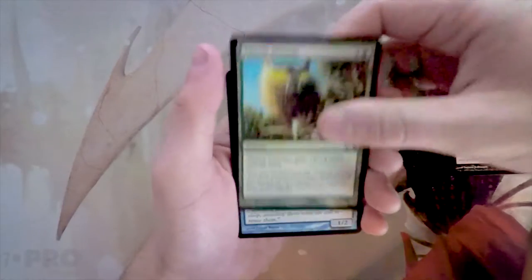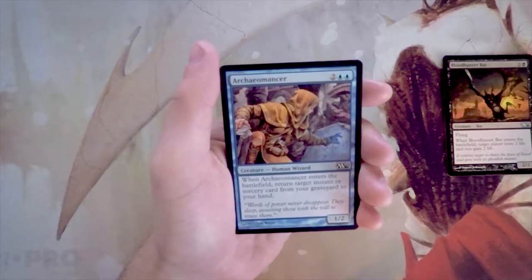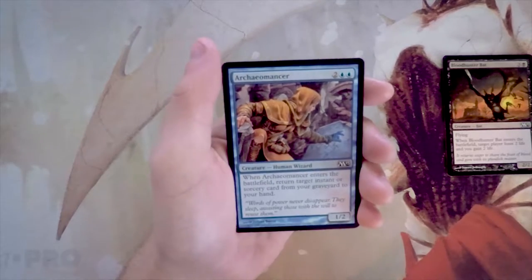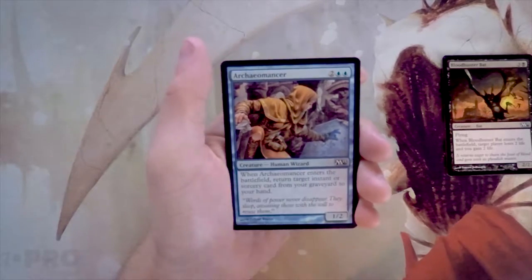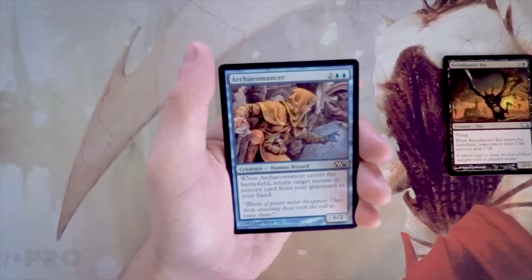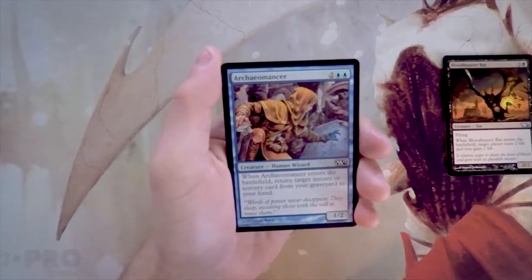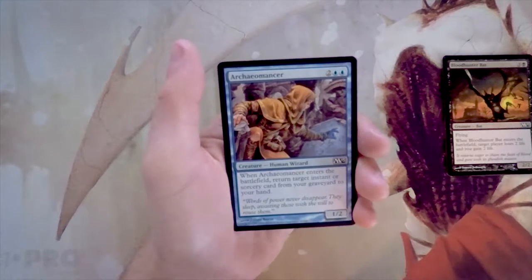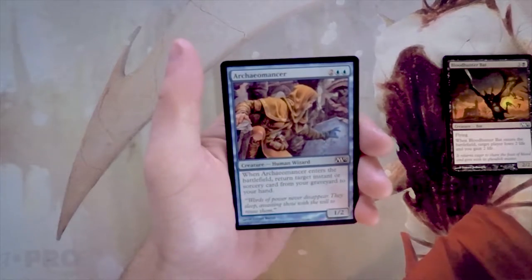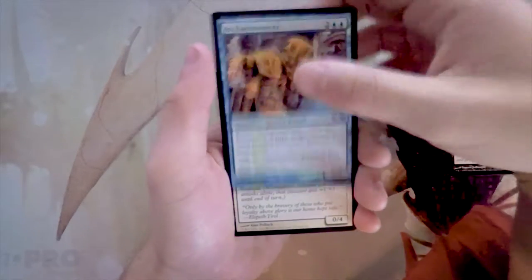Archaeomancer is a 1/2 for two and two blue — when it enters the battlefield, return target instant or sorcery card from your graveyard to your hand. This card is a little bit overcosted, but you do get to buy back basically any instant or sorcery, which is fantastic. Especially in a blue-black shell splashing removal, getting double value out of your removal is great. That said, I wouldn't pick this before having the payoffs — I'd rather have some instants and sorceries first. So I'm still on the bat plan.